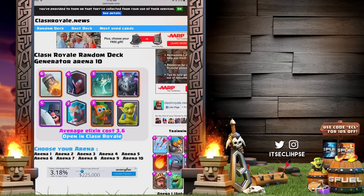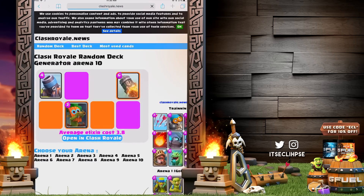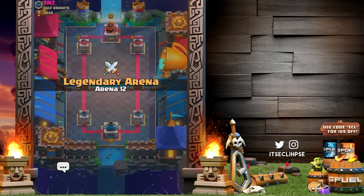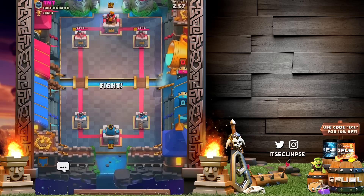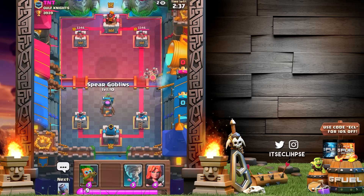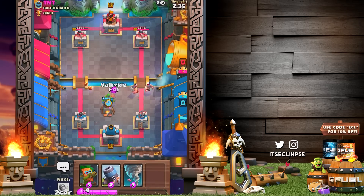We are back on the random deck generator hitting arena 10 once more. This is the next deck — a slightly more usable one. I'm gonna try my hardest to climb back to 4k, but at this point it's rough. Let's take out these elite barbs.